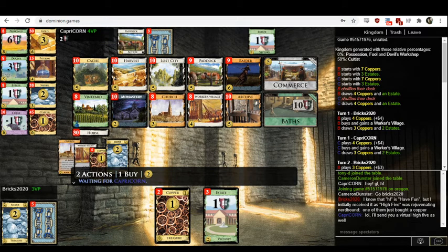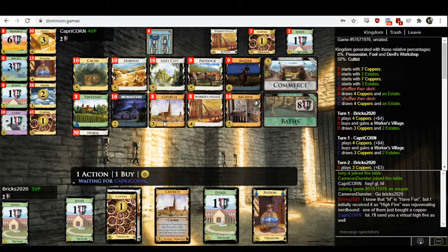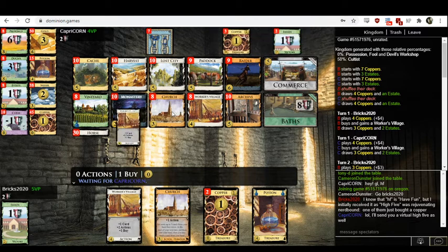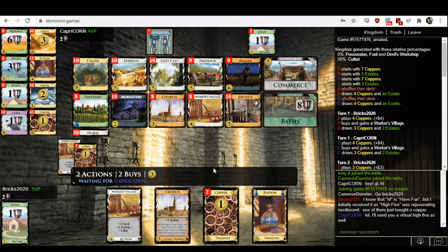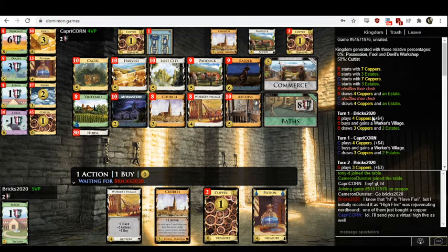You'll certainly want Worker's Village eventually once you do have a bunch of terminal actions like Paddock or Harvest, and once you do have a bunch of plus buy. But Worker's Village is a huge error in the opening. I think probably double Church, or Church Silver — something like that. You get a little bit of trashing with Church and then you have the likelihood of hitting five. It's reasonably likely to hit five because you can set aside a bunch of coppers in one turn and then have five coppers the next turn. I think double Church is probably my preferred opening.